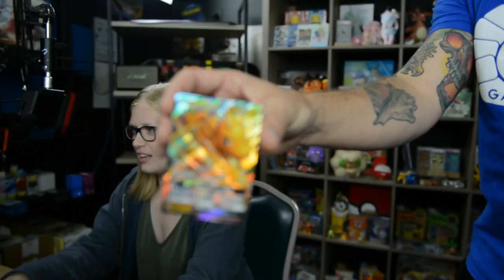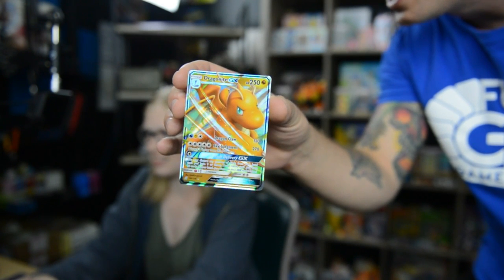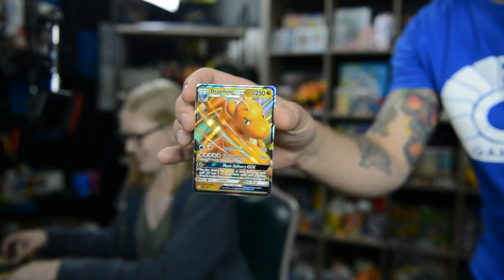I think I'm going to be going with the Amoongus special. Let me see that Dragonite GX — the first GX pull of Unified Minds! Check that out. It's insane. Can we get it in focus? There we go. That's all right, he's very handsome. Dragonite GX hype — let's go, chat! That is pretty exciting for sure.